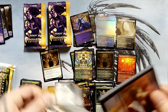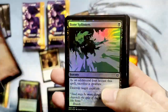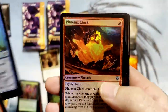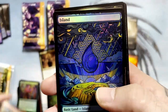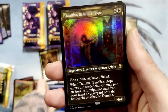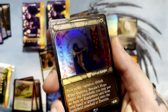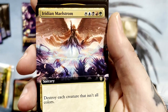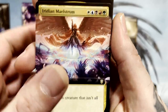So far I definitely am enjoying the artwork. Like I said, that's kind of the main point of this video — just to check out the artwork. Phoenix Chick. Cool. And there's another island. Danitha Benalia's Hope. Very cool — that's an etched foil right there. Defiler of Faith — foil rare. Iridian Maelstrom: destroy each creature that isn't all colors. Well, that's probably going to be most of them most of the time.